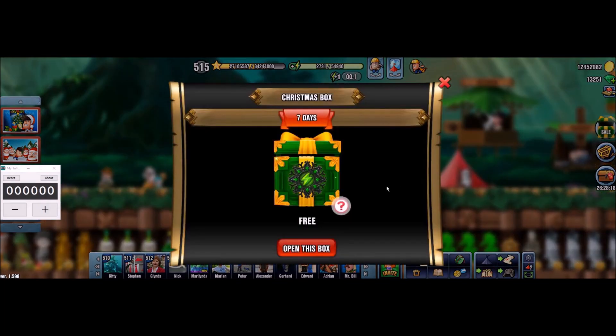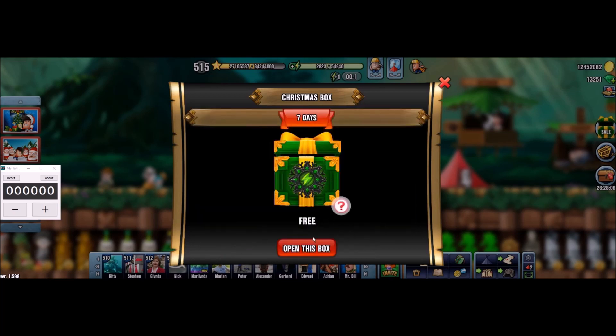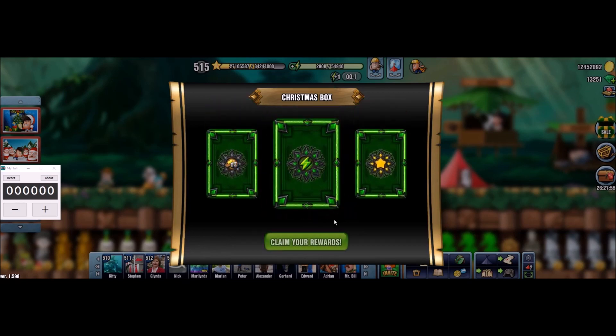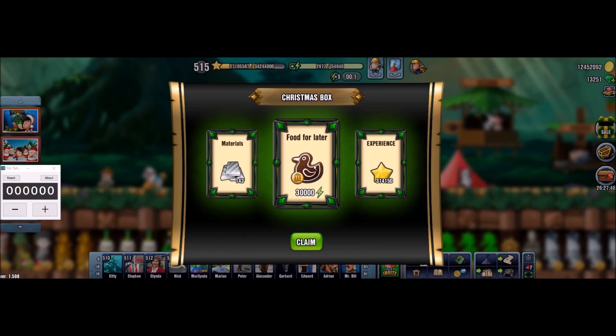Okay, so let's open the free one — this is of course the energy box, so the only things you can really get from them is instant energy and of course a slim chance to get some gems. So we won't be buying any of those, but of course we have one for free, so let's open it right now. This is box 0, because technically it's extra, it's free. Nothing special here based on the lack of glow, and we have 30,000 energy food for later, some marble. It's free, you know, can't complain, but definitely won't be buying any more of those.